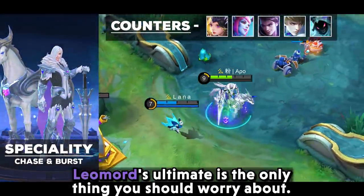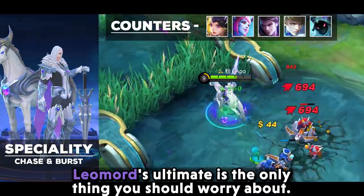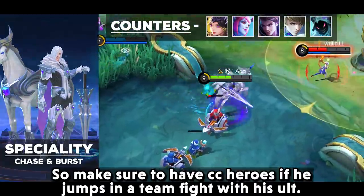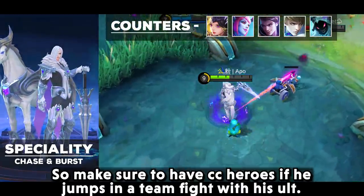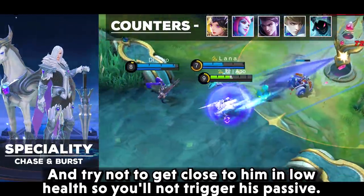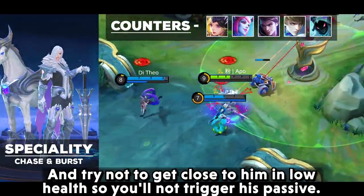Leomord's ultimate is the only thing you should worry about, because without his horse, handling him is pretty easy. Make sure to have CC heroes ready if he jumps into a teamfight with his ult. Also, try not to get close to him at low health so you won't trigger his passive.